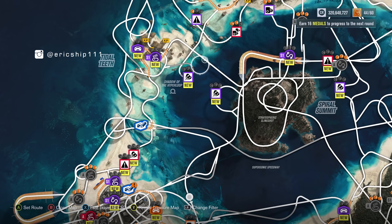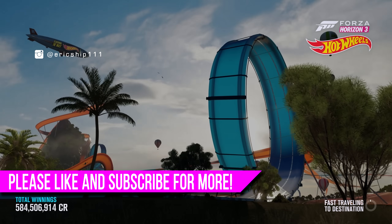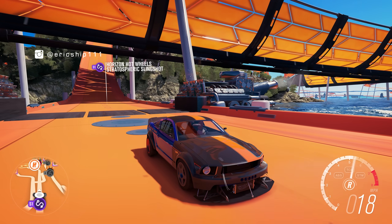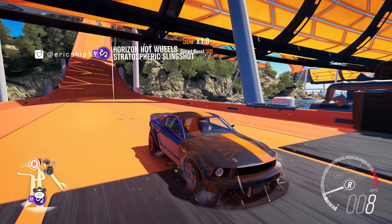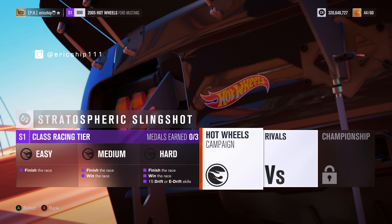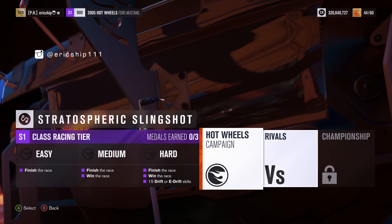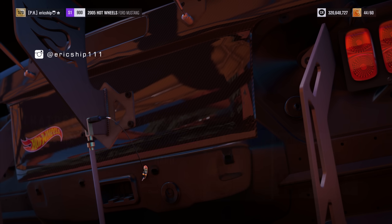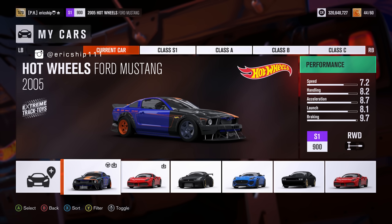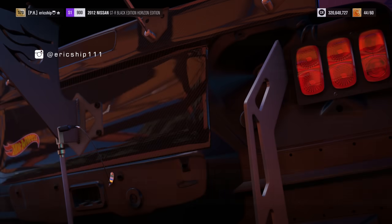I think it's time to do an actual race. I'd like to do this one called the Stratospheric Slingshot — it drives up the Hot Wheels road that wraps around the mountain. I actually haven't completed the Hot Wheels expansion campaign for some strange reason, so I'm going to do this campaign race and hopefully progress it a bit. The objectives are: complete 15 drifts or e-drifts and win the race. It's an S1 class, so I'll go with the Horizon Edition car.